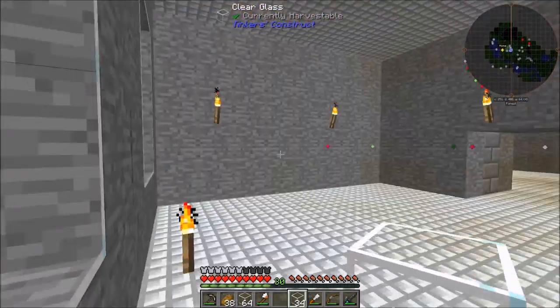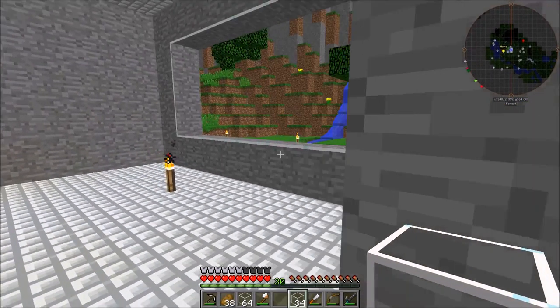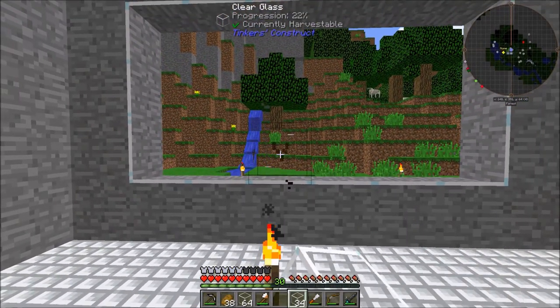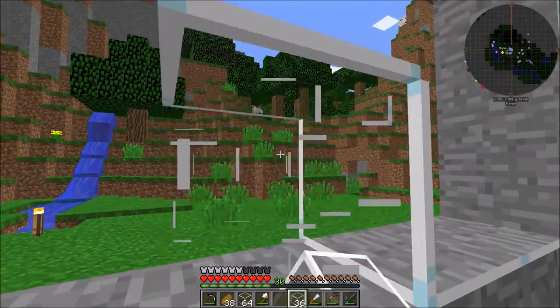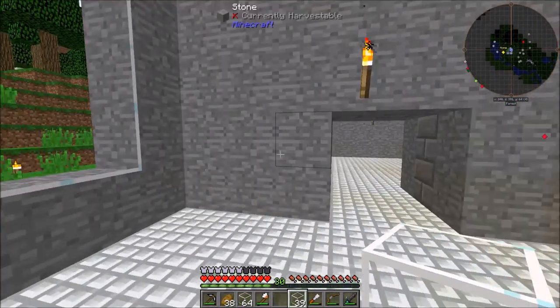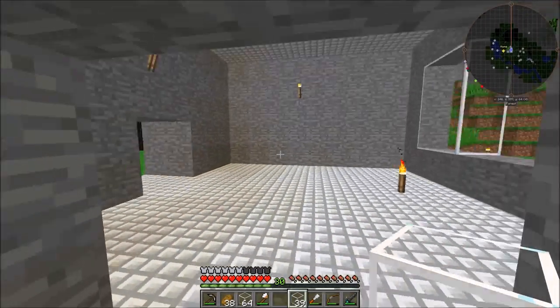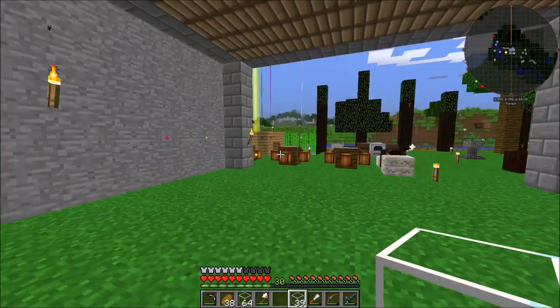Okay, so let's remove the middle of this. I think we'll do the two-window design. That looks pretty nice, actually. Yeah, that doesn't look bad. I like that. So we're just gonna — do we have any cobblestone that we can start cooking? We got a stack there. We'll just throw that in there and cook that.